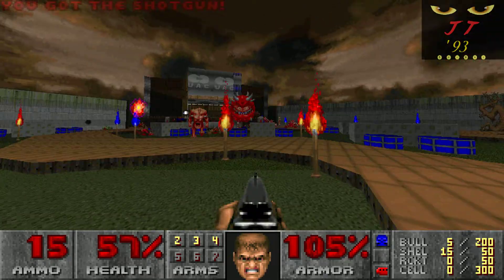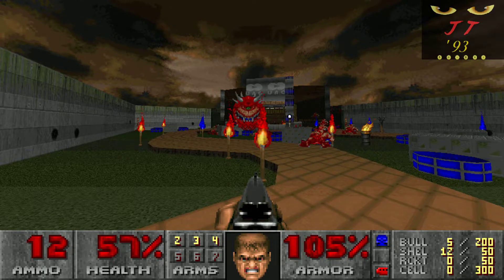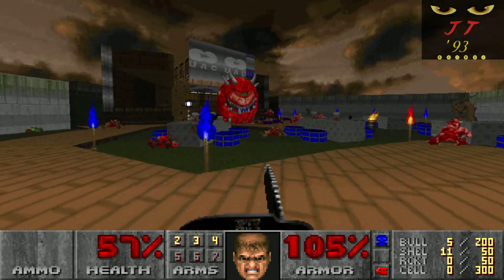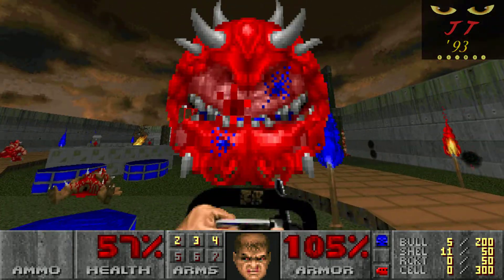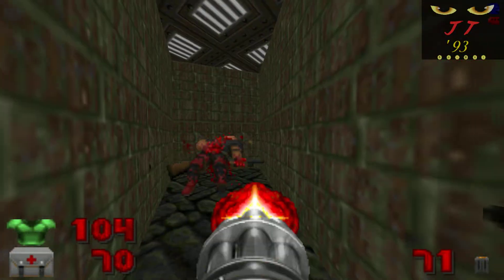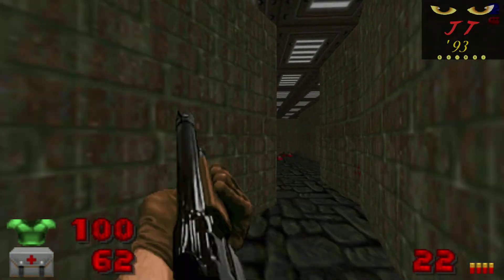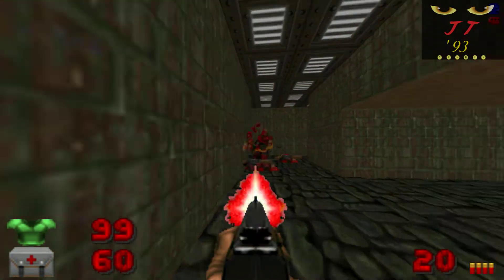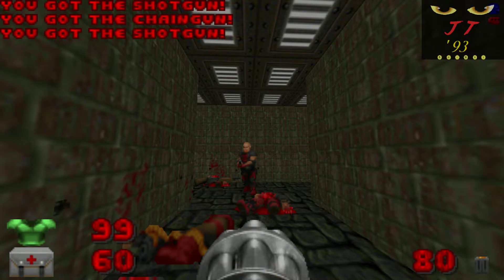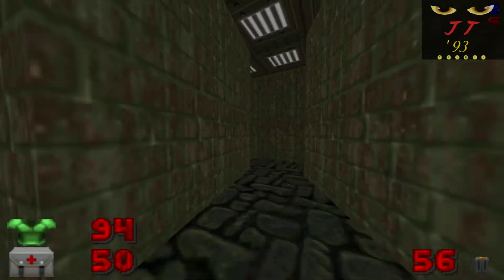For example, if I'm playing a map and I hear "Head Like a Hole" playing, I kind of hope to see an Icon of Sin. Or, if it's "March of the Pigs," then I'm hoping to be chainsawing through plenty of pinkies. Or, if it's "A Pilgrimage," then you've got to have the map in a temple-like environment. Or, if it's "Big Man with a Gun," then I'm thinking this is going to be a Slaughter Map with a BFG. Or maybe a Seven Layers of Hell-type WAD with "Downward Spiral" playing — that would be so badass.